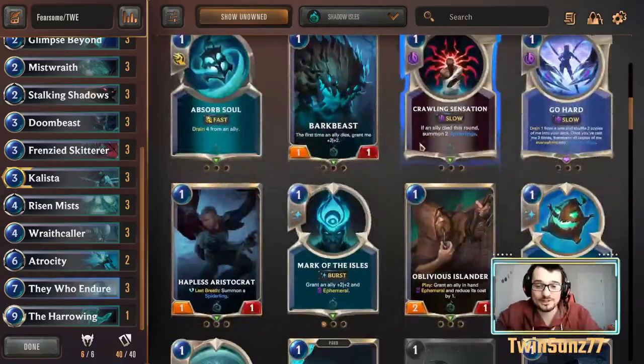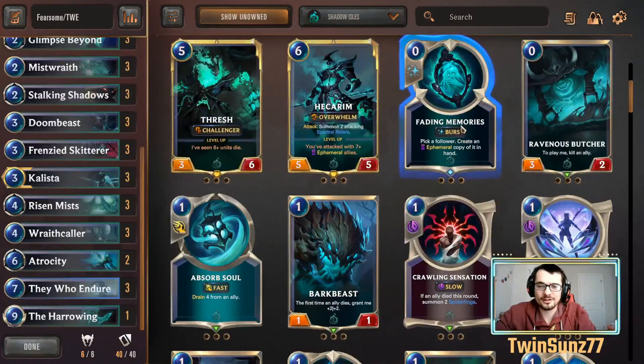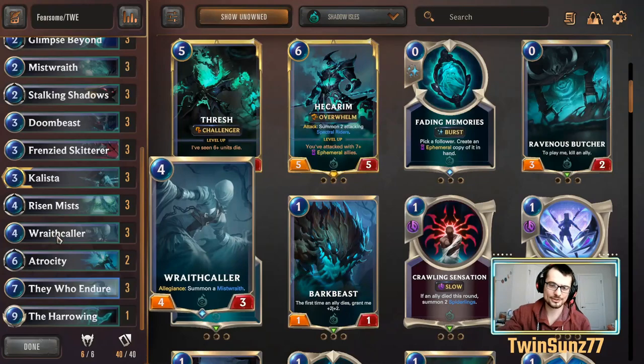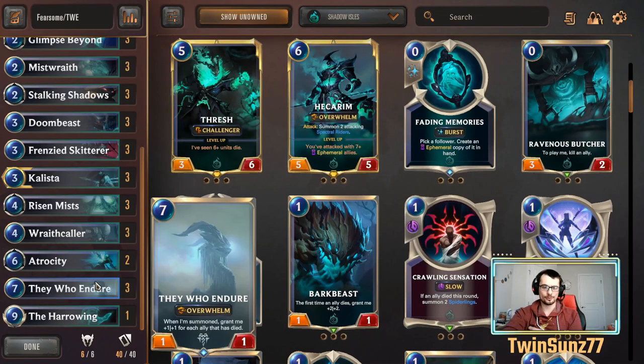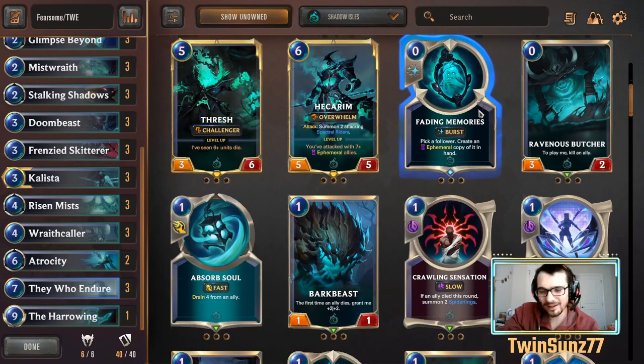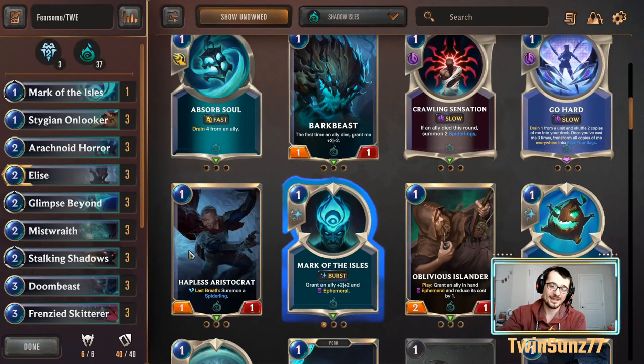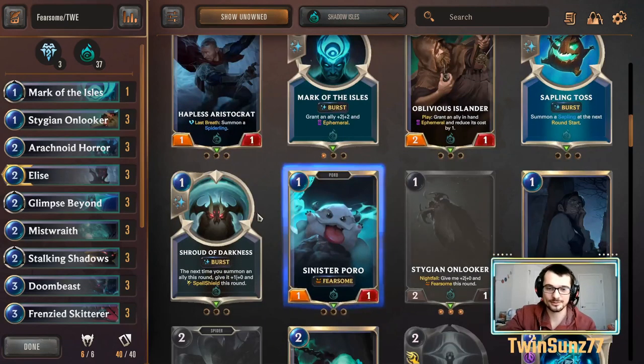Fading Memories is solid — pick a follower and create an ephemeral copy in hand. Really good with Wraith Caller since it gets a summon trigger too, or even with They Who Endure, though a little unnecessary for what we have. Mark of the Isles is only a one-of here but many decks run two — it's plus two, plus two for one mana, just good surprise burst damage to the nexus.